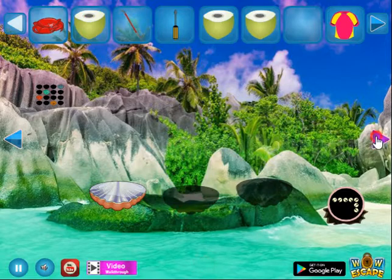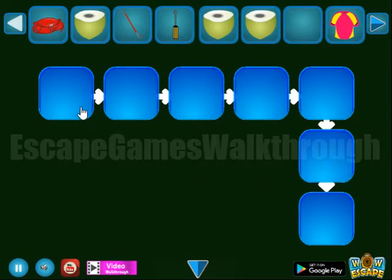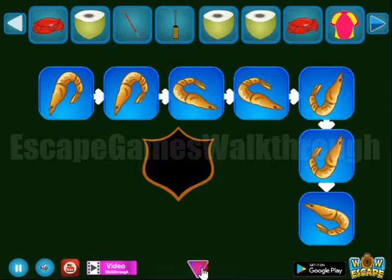Get the hint with directions, and these directions we need to use here on these shrimps: down left, down left, down right, down right, down right, up right, up right, up right, and up and left. We've got one more crab.